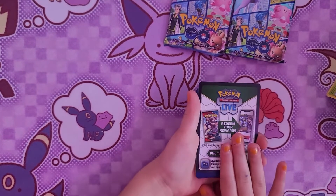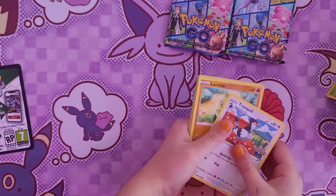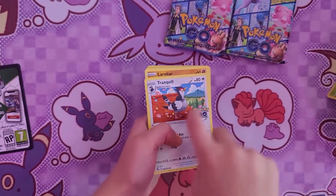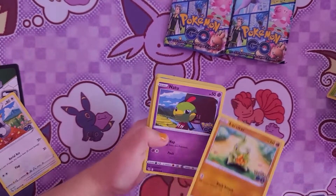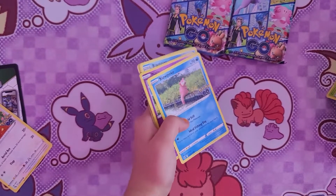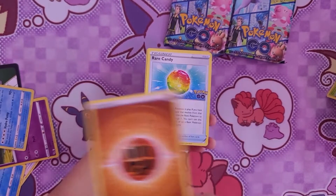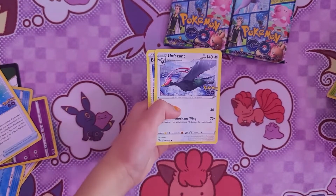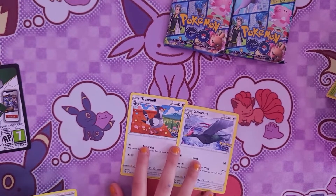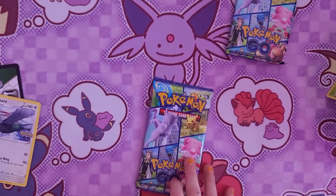I'm going to guess Leaf for Bulbasaur. Oh, it was normal. And it says Pokemon Go at the bottom of it. We have Lavatar, Natu, A-Bomb — that's the Evolved version of A-Bomb — Slowpoke, Natu again. Ooh, the Blastoise is really cool. Fighting Energy, Rare Candy. These two go together because they're Evolved forms. And then also we have the Water Trainer.